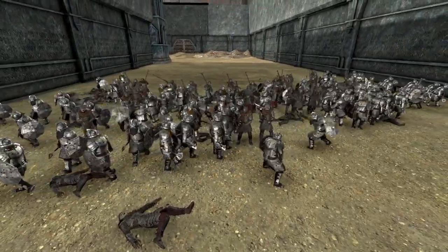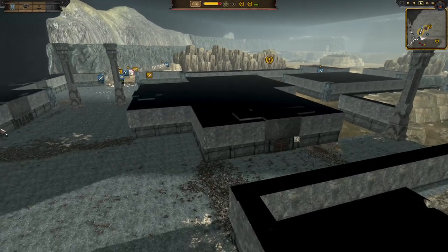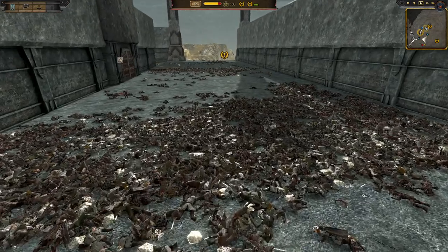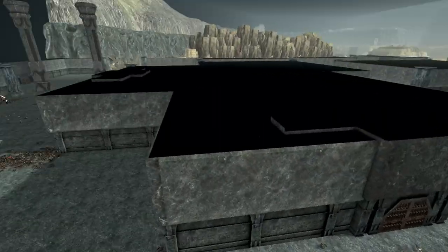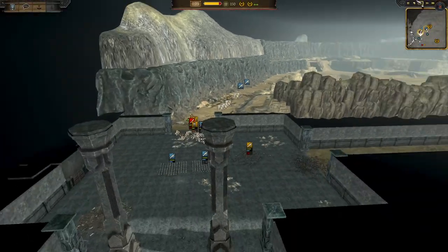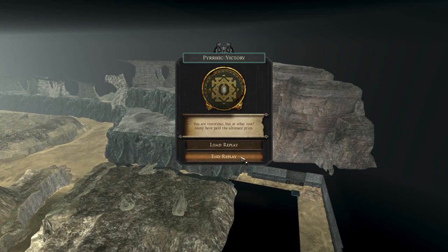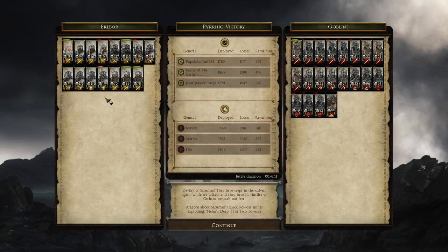I honestly said at the beginning I doubted the goblins would push much down here, but they actually needed to push more than I thought — these are really annoying choke points to fight through. Look at the dead in these choke points — insane amounts. It's been a mad, mad battle. The final general is getting routed and that is the battle. A Pyrrhic victory for Erebor. We'll end the replay and have a look at the end results.